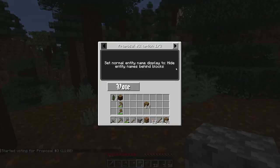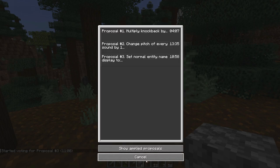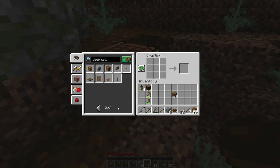Another vote: 'Set normal entity name display to hide entity names behind blocks,' 'never show entity names,' or 'do nothing.' Honestly, this seems like something that would make zero impact today, so let's just pick an option and move on. I think I need a bowl for mushroom stew — let's craft one of those up.